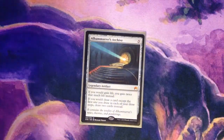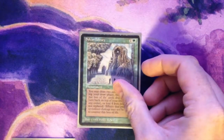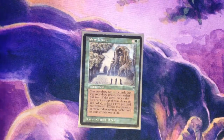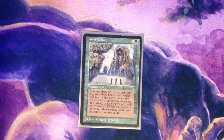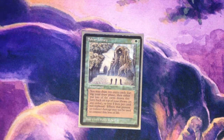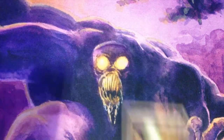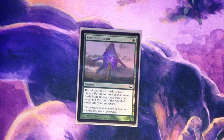Next up is Alhammarret's Archive — another sweet addition courtesy of Origins. This is like the perfect card to run with Selvala: life gain and card draw, more per turn, always great. Sylvan Library is a classic and an auto-include in any green deck. The loss of life from drawing extra cards is not a big deal since we're gaining so much life in the deck. Well of Lost Dreams has good synergy here, requiring mana and life gain to draw cards. Gruff's Insight — to be honest, I've only cast this card once in live action and it whiffed badly, but I haven't given up on it yet.